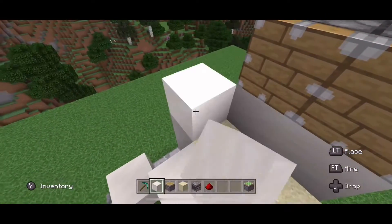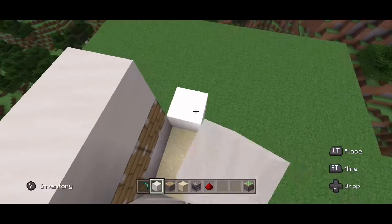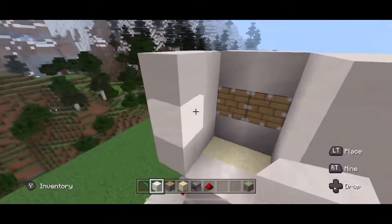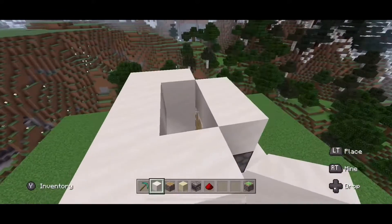Go up three blocks on each side — one, two, three — building all the way around. Then do the same on the other sides. Make an archway at the top. Remember, only cover the front side; don't cover the middle part.